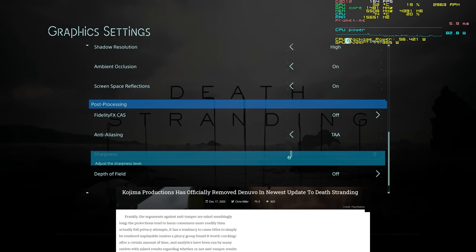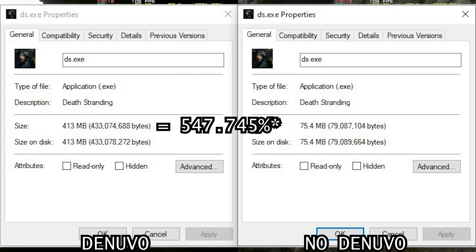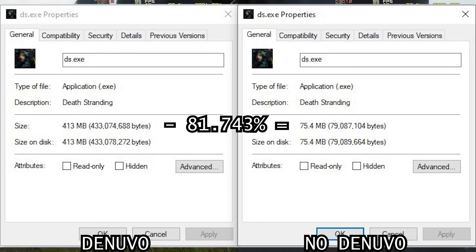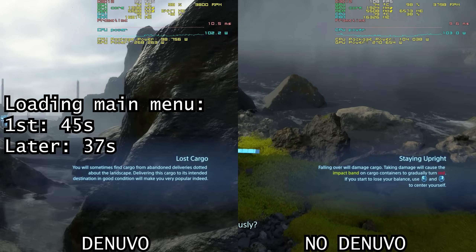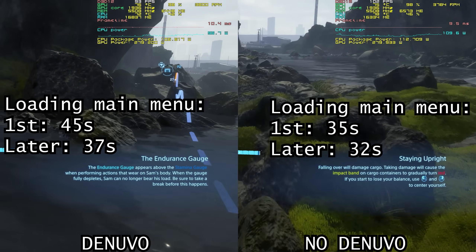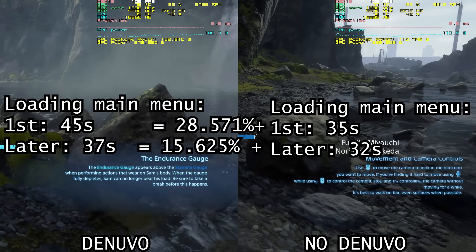Death Stranding had its Denuvo removed in December 2020. Its executable weighed 413MB before removal and 75.4MB after — the Denuvo EXE was 547.745% the size of the unprotected EXE, which was 337.6MB smaller, losing 81.743% of its size. The Denuvo EXE took 45 seconds to load the main menu on first run, dropping to 37 seconds on subsequent runs. The unprotected EXE took 35 seconds on first run and 32 seconds subsequently — the Denuvo EXE took 28.571% longer on first run and 15.625% longer on subsequent runs.